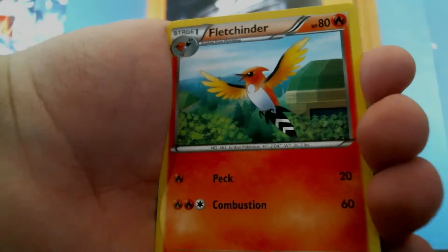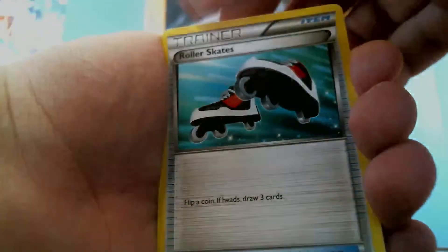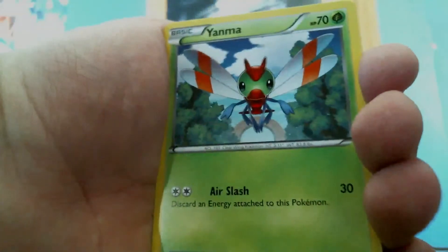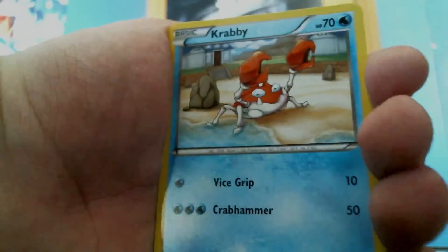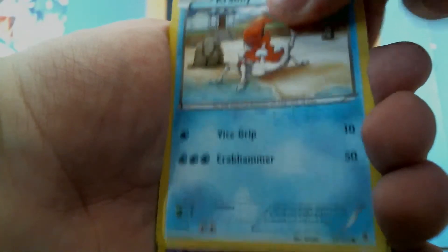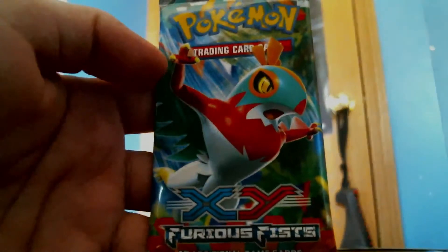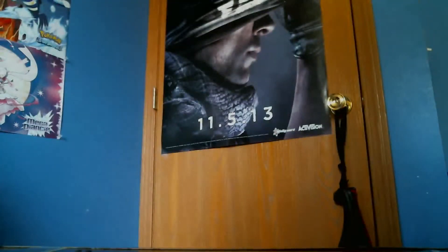Alright, on to Phantom Force — there's a potential silver Dialga in here. One, two, three. We have a Fletchinder, Roller Skates, Dimension Valley, Swirlix, Litwick, Yanma, Spearow, Krabby, a reverse Lampent, and the rare of the pack is a Liepard non-holo rare. We are not getting good cards. I pulled a lot of Half Arts already so hopefully we're sitting on some full arts or at least an EX in the Furious Fist set.